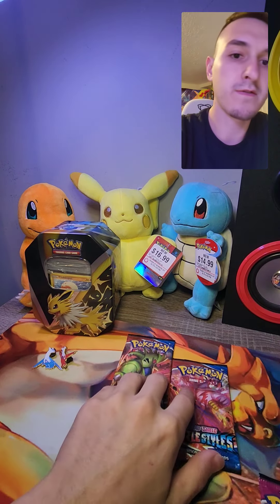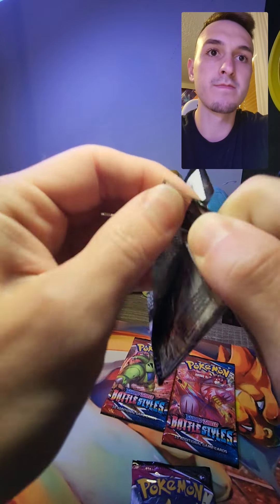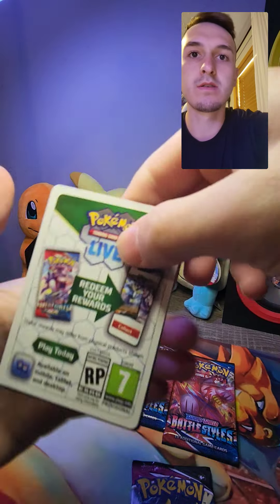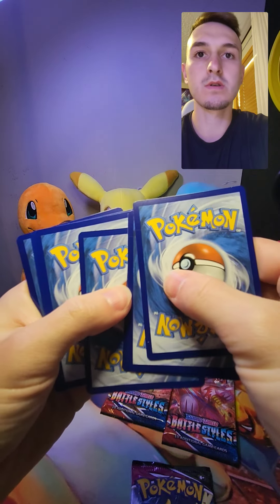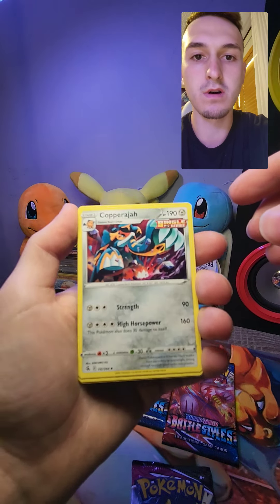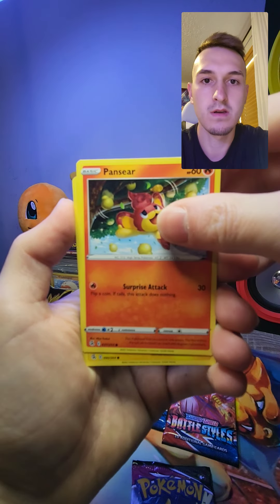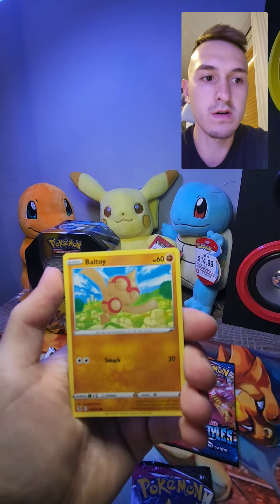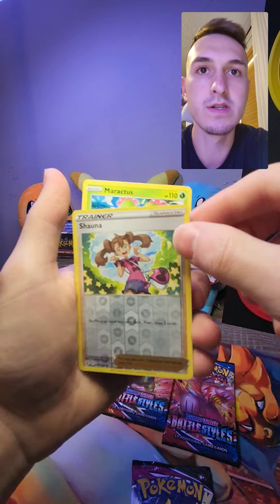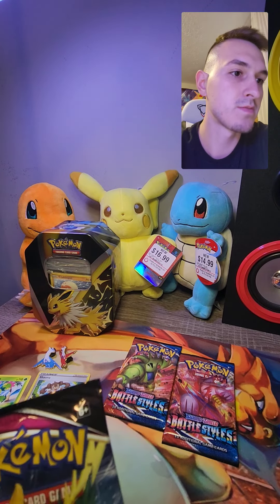We'll do the Fusion Strike first and Battle Styles next, so let's do this first. Come on, don't let me down, Fusion Strikes — because recently you all have not really been getting me anything too great. Okay, one, two, three, four. The most common energy on Earth. Ooh, look at this beautiful card — it's not a holo or anything like that, but I'll take it. Cook — I don't have the Cook yet, that's a first. Okay, Panzer — this is a first as well. Bald toy. Quillfish. This is the reverse, and this is the non-holo rare, sadly.